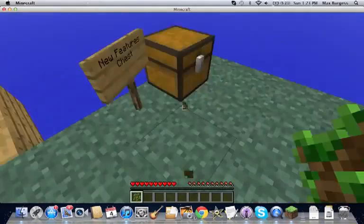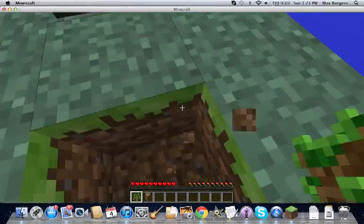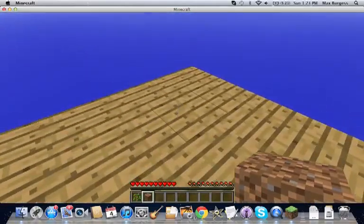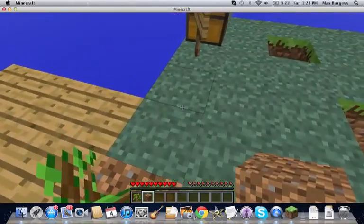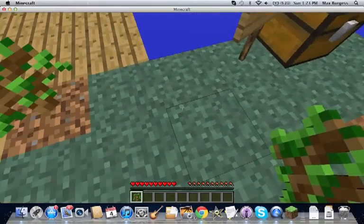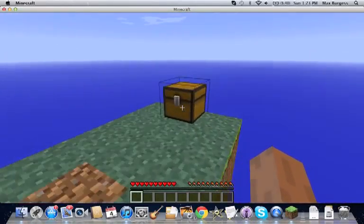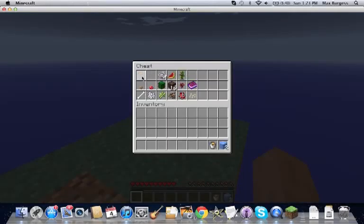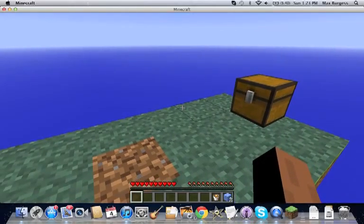Okay, so actually let's pick this up. Actually, let's put this right there. Now I've made a cobblestone generator. Can you hand me that? Poor food boy. Thank you.